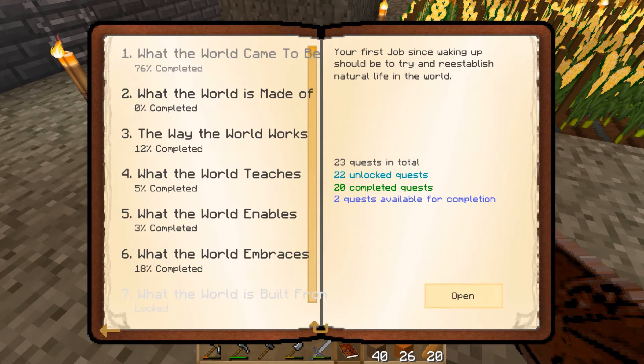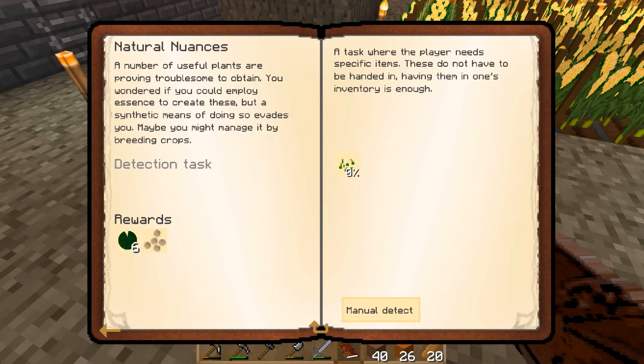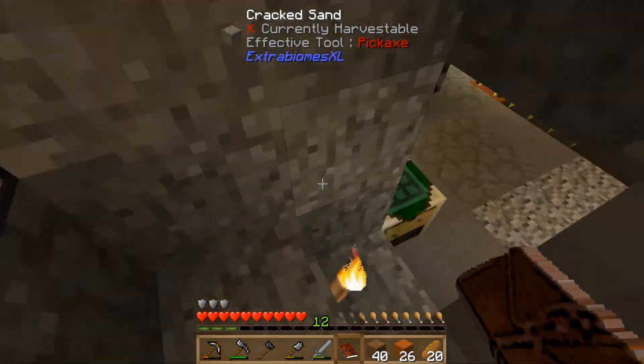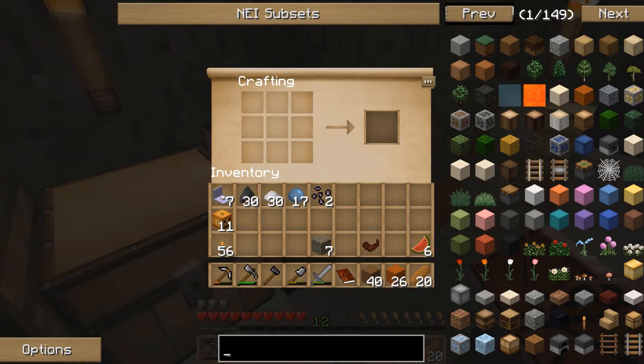Going into 'What the World Came to Be', the next quest is 'Natural Nuances'. A number of useful plants are proving troublesome to obtain — you wonder if you could employ essence to create them, but maybe you could manage it by breeding crops. So we're going to need to get some nature seeds. Let's have a look at what it takes to make those.